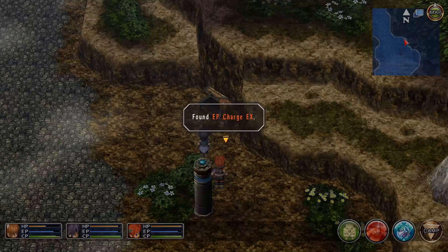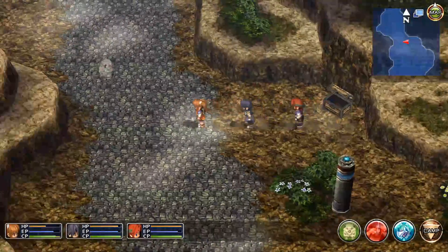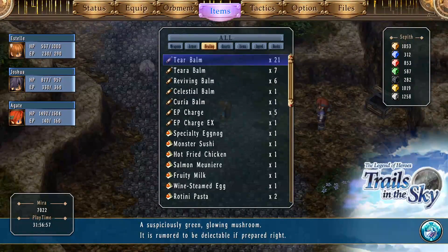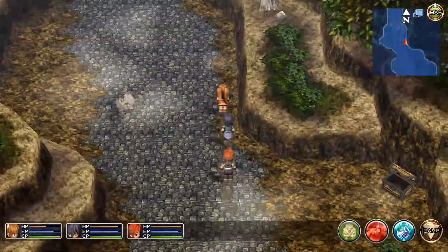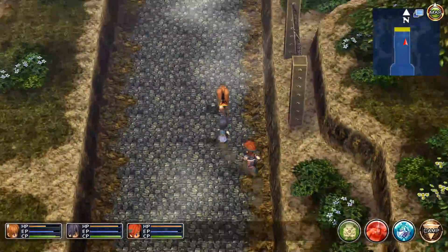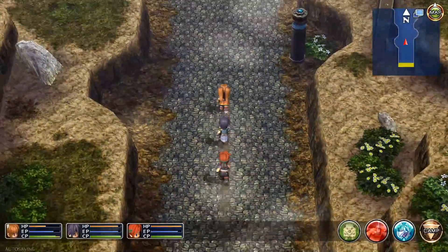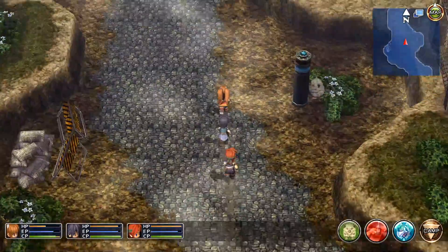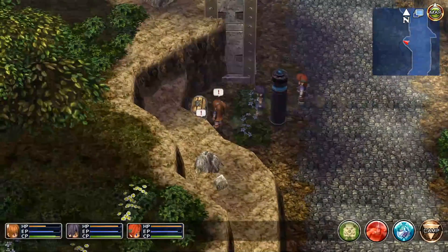More treasure - AP Charge X. That's the first one of those we've gotten, and it restores 300 EP, which is a fair bit for this game. Still not a full heal. These roads are so full of nothing that we should have just gotten all the treasure when we went down them first.